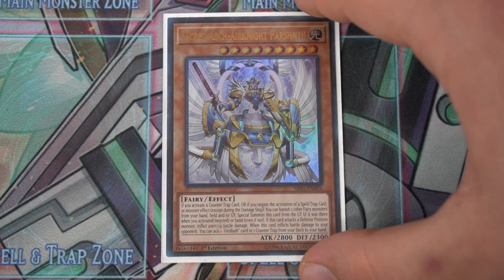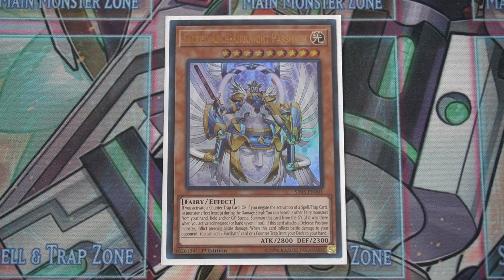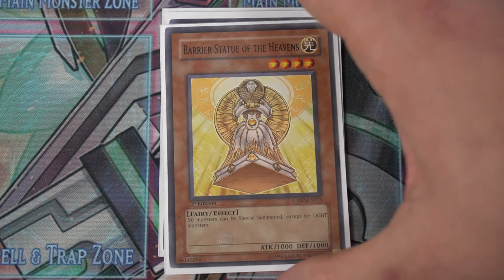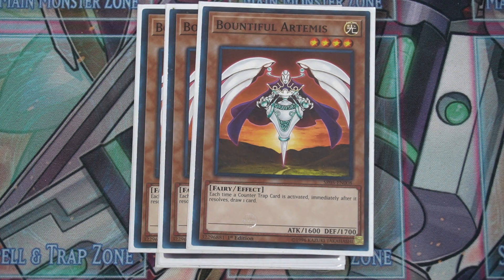You can also summon him through just activating a counter trap — when you activate a counter trap you can special summon him, which is pretty good. When he inflicts battle damage you can get a counter trap; he's actually really good for the deck. Some people have cut him completely but I think he's too good — he's your only real strong boss monster so you need to keep him. Play one copy of Zaradius, just to search the Sanctuary in the Sky, but he's also a monster. One Barrier of the Heavens, and we play three copies of Bountiful Artemis — every time a counter trap is activated you draw a card, totally great.